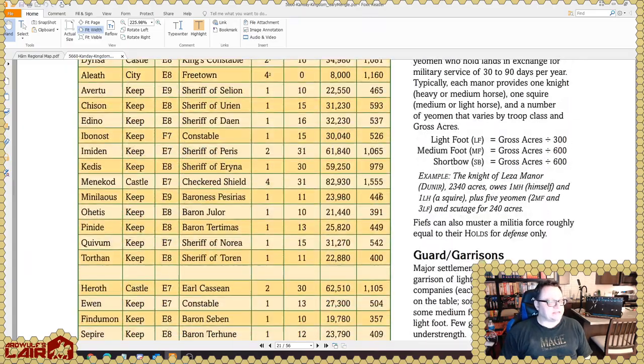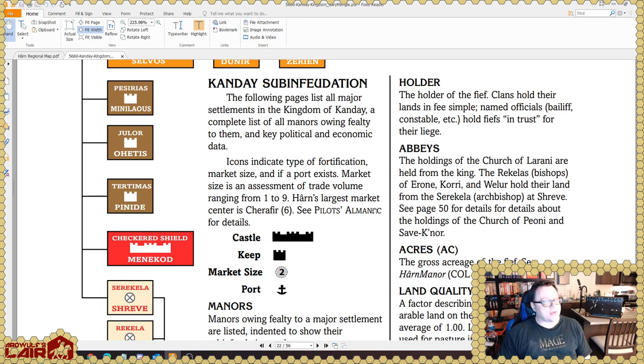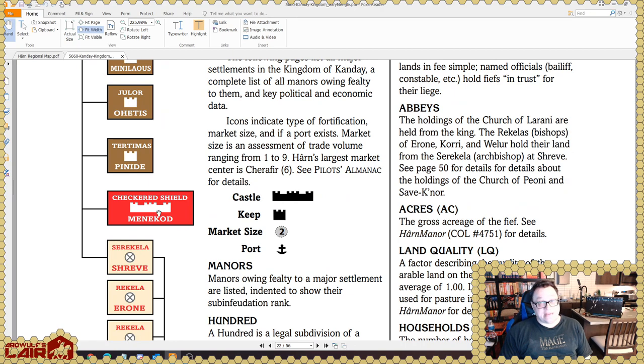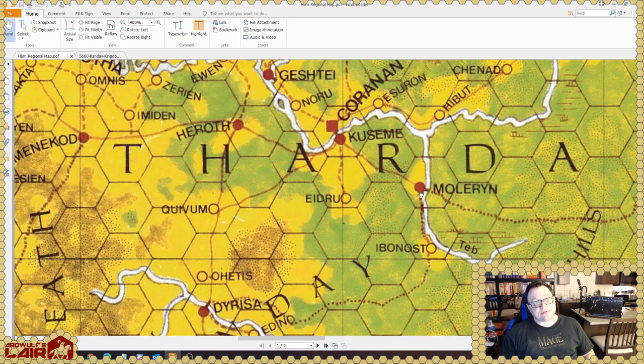The military section covers the Order of the Checkered Shield, which represents a significant military asset — well-armed elite fighters — founded by an earlier king of Kandei. That's also why Menekot is an actual castle rather than just a keep. On the regional map, hollow red circles are keeps, filled red circles are castles — significantly more formidable fortifications — and red squares are walled cities in Harnik terms. Some large towns are not walled and therefore not considered cities.